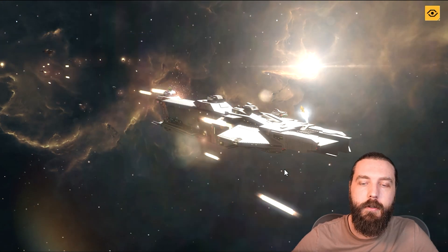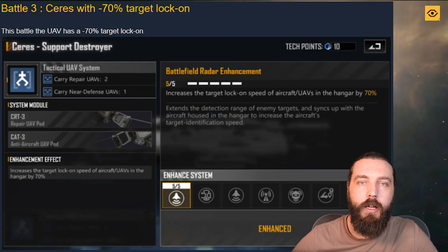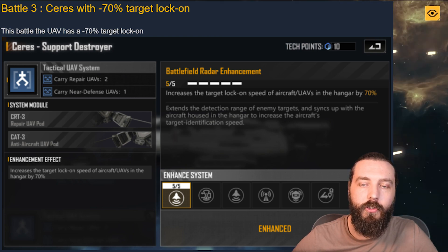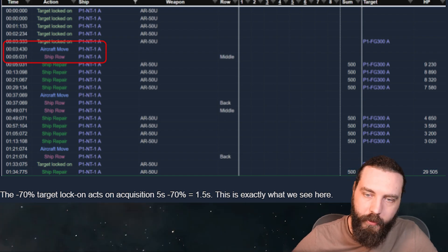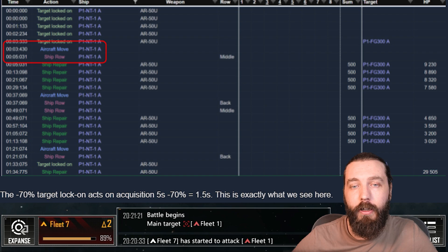We then look at the Series with 70% lock-on. You can see a massive improvement in lock-on speed — reducing from five seconds down to 1.5 seconds. Within the battle report, this just lets it target whatever is being damaged much faster, get over to it faster, and it's just overall a faster start to the healing process.